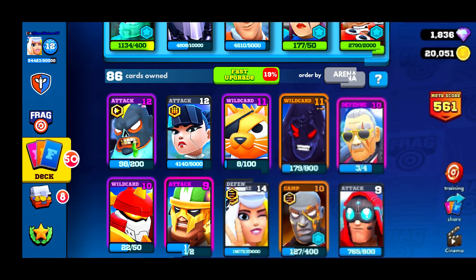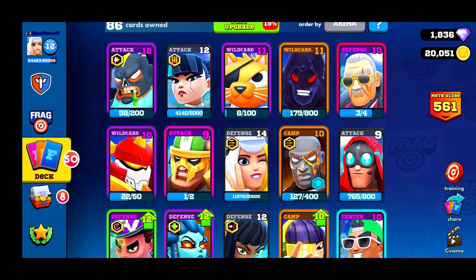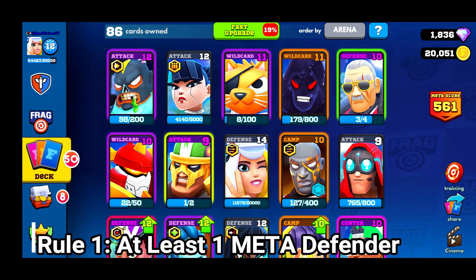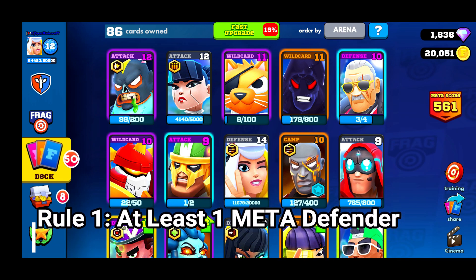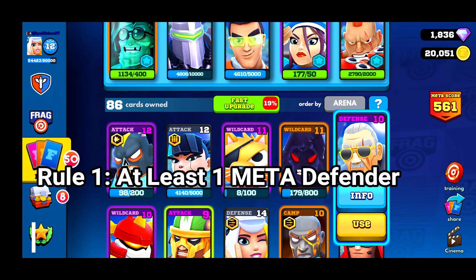Now that you understand the card tiers, let's talk about building a lineup. When building your lineup, the first thing you want is your defense. You want at least one meta defender — we have three: Queen Unicorn, Duncan, and The Boss. My personal favorite is Queen Unicorn, so we're going to put her in our lineup. A lot of players will take The Boss — nothing wrong with that.